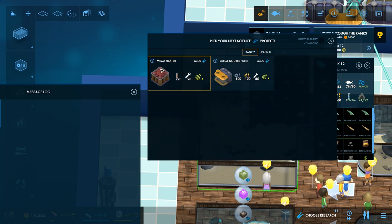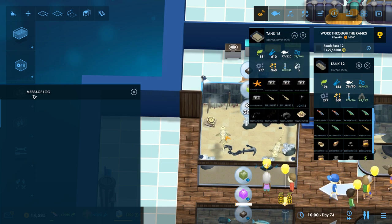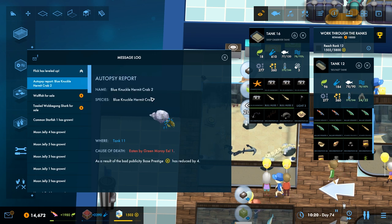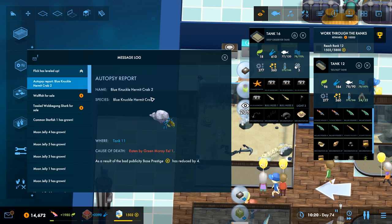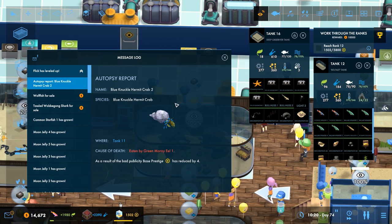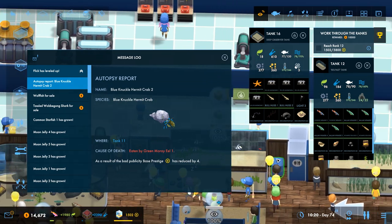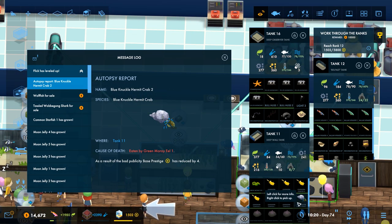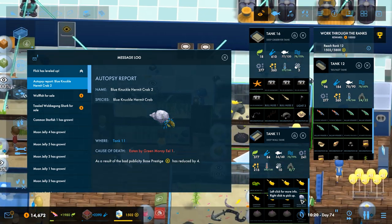Just going to pick a new research quickly. Oh no! What happened? I didn't notice that there were eels and there was a hermit crab in there! Oh no! How many hermit crabs did I have in there? Did I have any others? Yes — you need to move somewhere else.